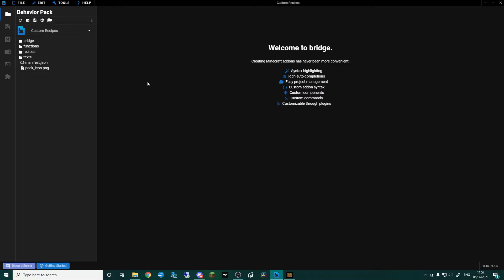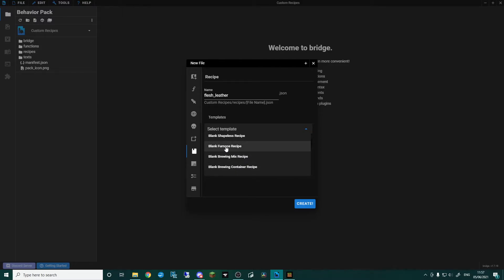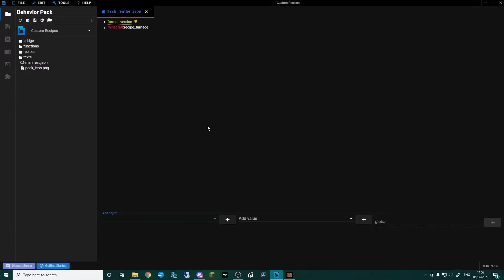Moving on — we've covered standard crafting recipes. The next thing I want to show you is how to create furnace recipes, i.e. cooking things. Go new file, scroll down, click recipe, and I'm thinking we'll do 'flesh to leather'. This is a really common one that people love to add. Scroll down to 'blank furnace recipe' and click create.